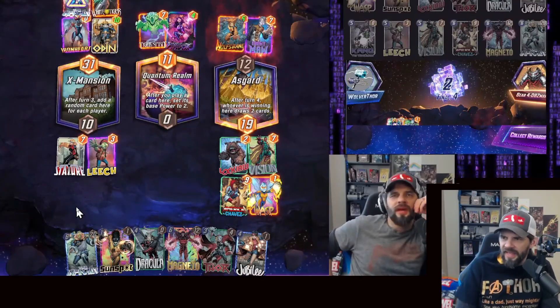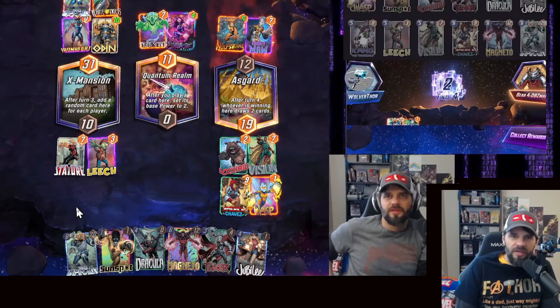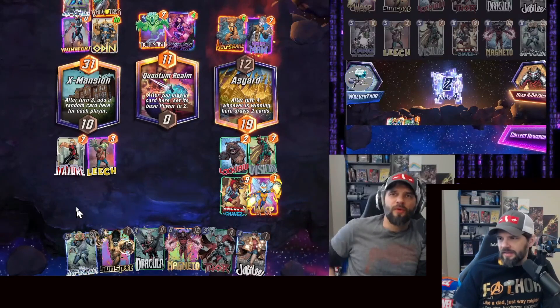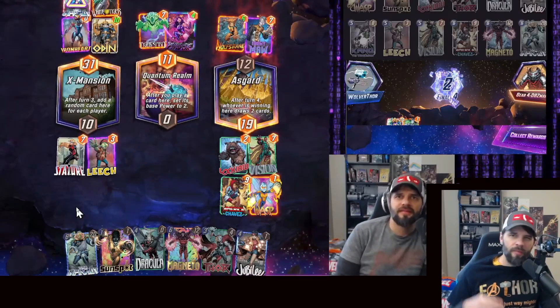There's another loop involving an Iron Fist, Cosmo, and Zola combination, obviously also with Kang. That one is apparently really hard to trigger, but it's again a non-stop loop. I hope they fix that one pretty quickly.